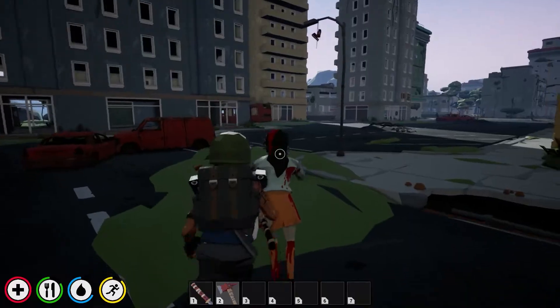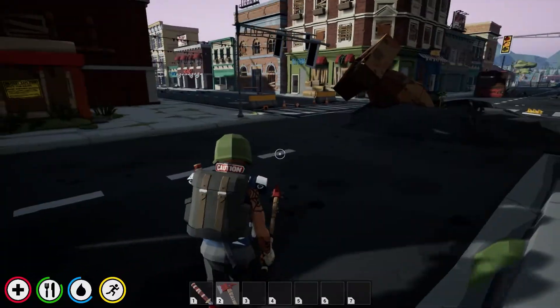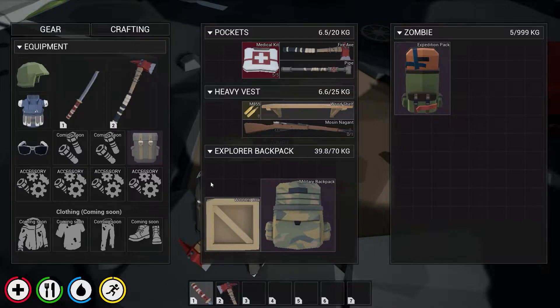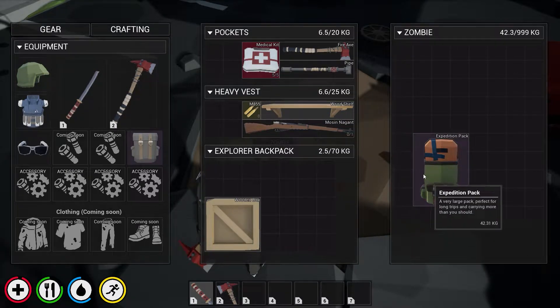I got a flashlight! Okay, I need to get back to my base. I just keep finding better bat pets — let's take this guy, put that one in there, and equip it.